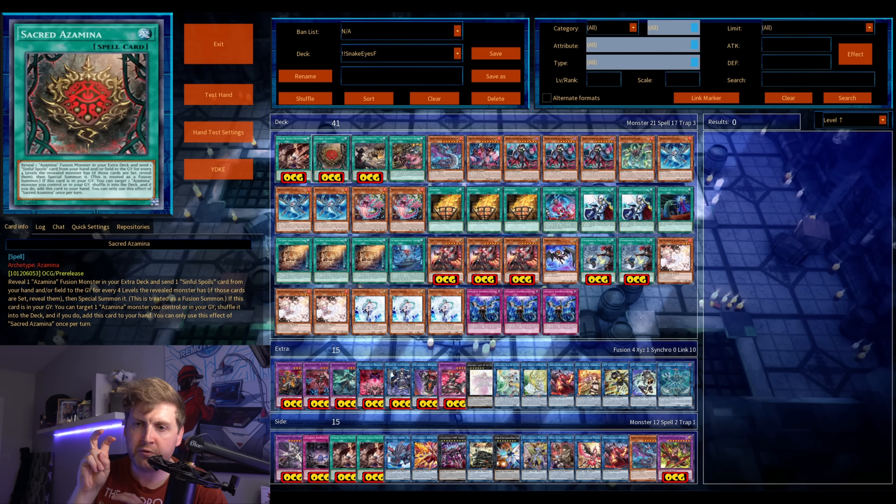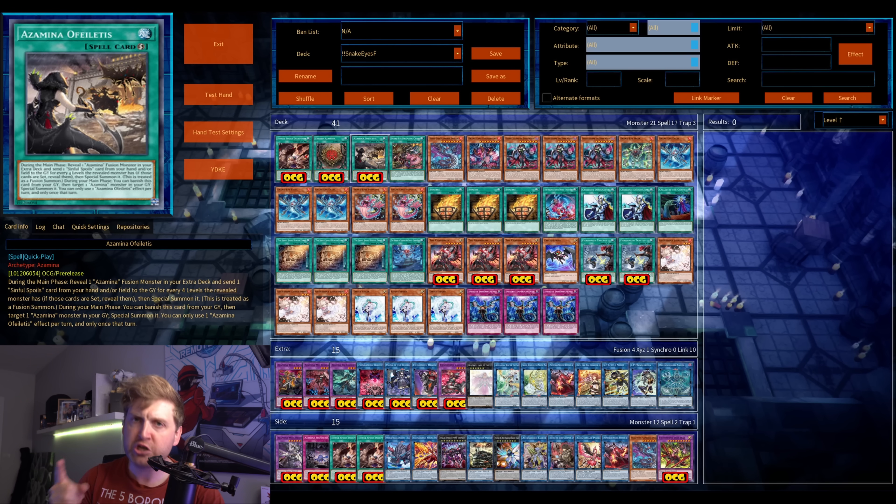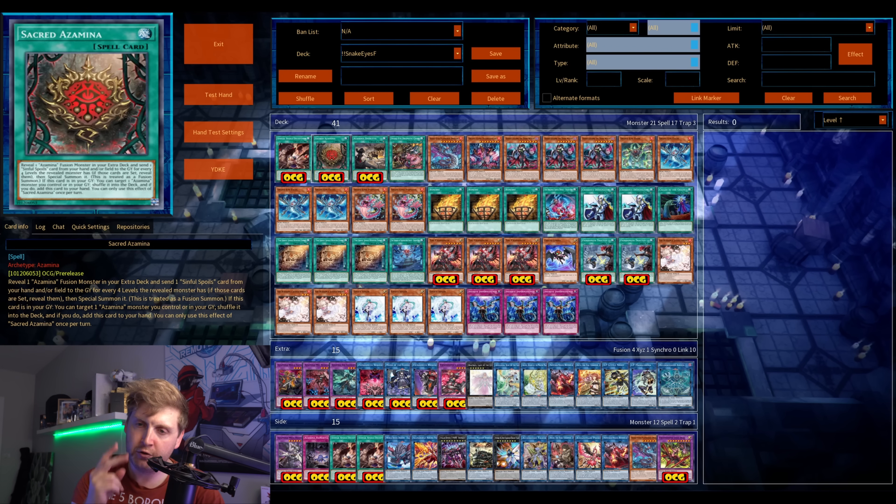The gimmick of the archetype is that you can cheat out your fusions without going for a regular fusion — using an illusion monster and a Light or whatever depending on which fusion you want. These two fusion spells let you fusion summon by sending one or two Sinful Spoils cards from your hand or field to the graveyard. For a level six you send one; for the level eight you send two.